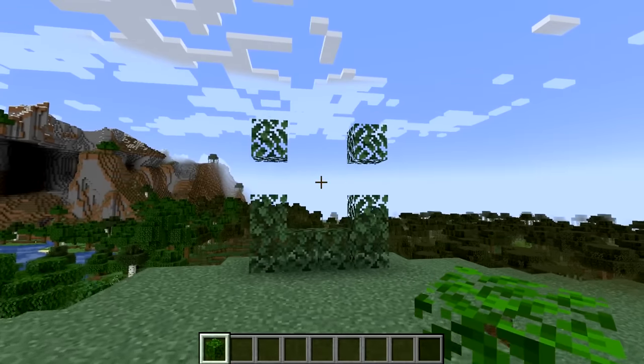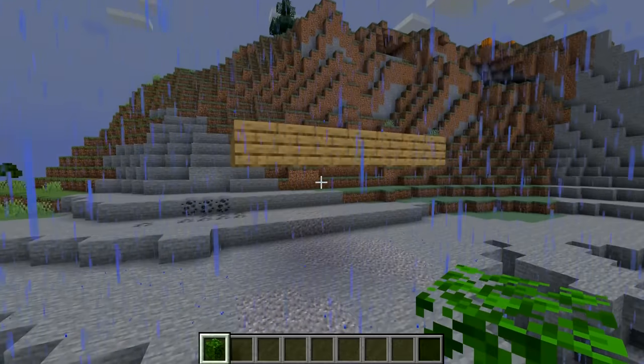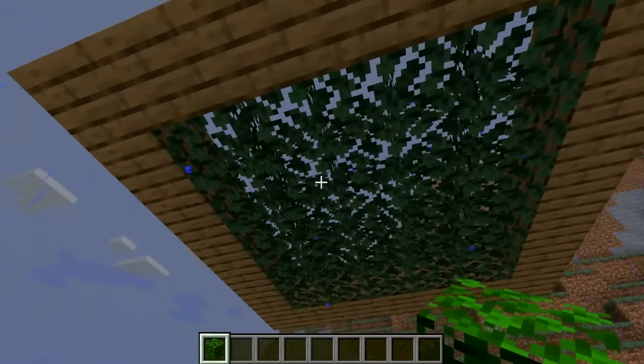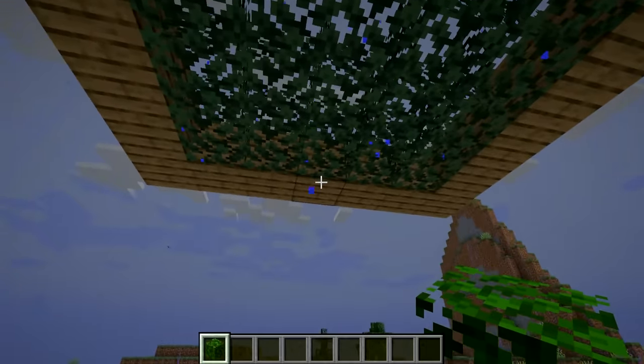In Minecraft, there is a very nice attention to detail when it comes to leaves. If you look closely at the leaves when it is raining, you'll notice that the rainwater passes through the leaves, which is really cool.